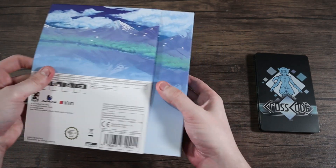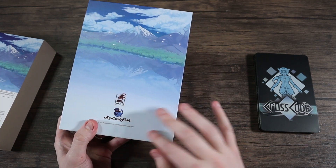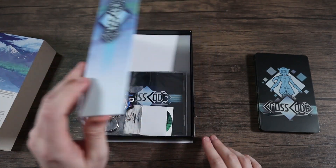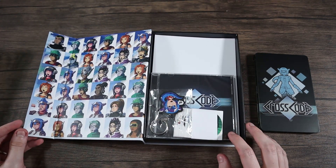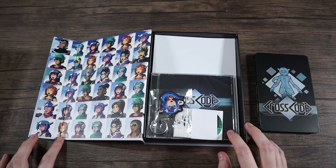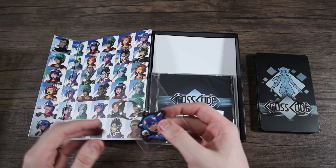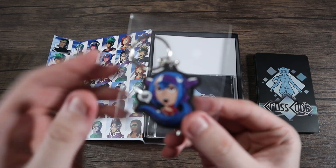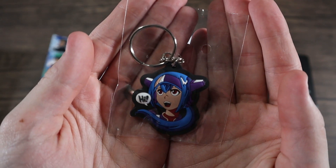Let's take off the slip cover — it shows the graphic with the logos a bit better, which looks really nice. Opening it up, these are probably the characters. I haven't played it yet, so let me know in the comments without too many spoilers.